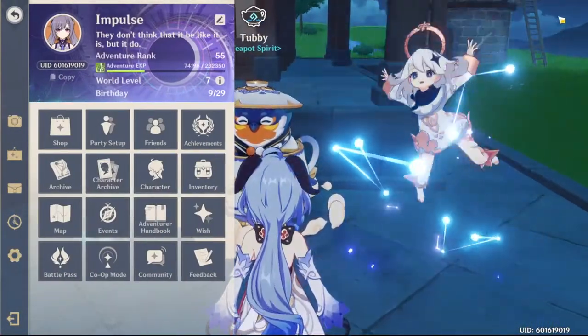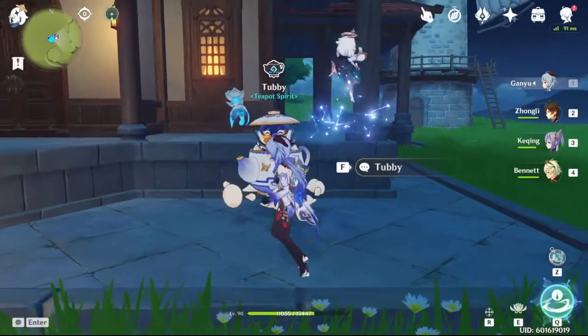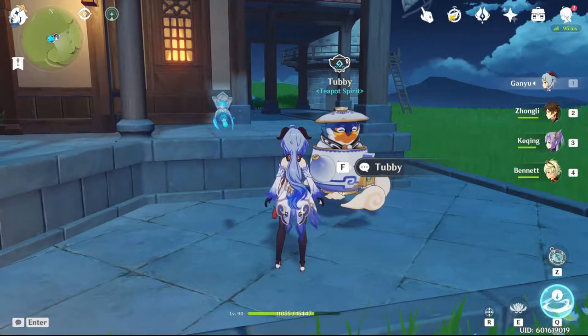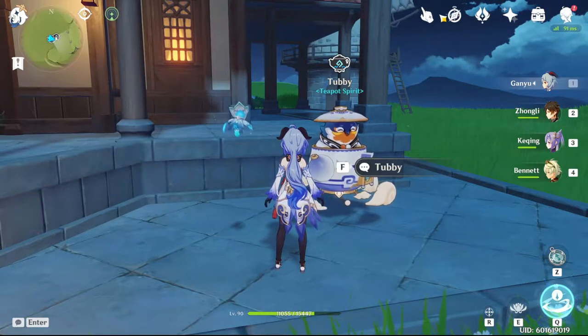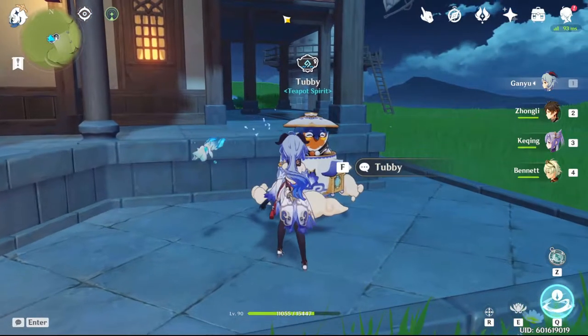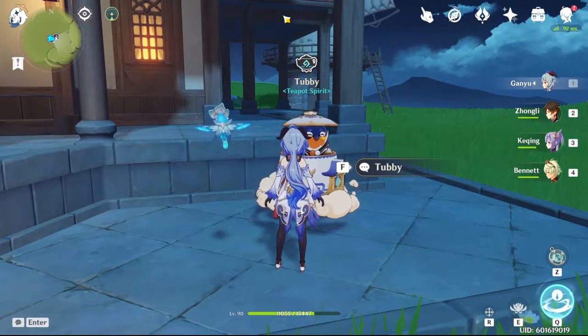That ended up not being much of a TLDR, but let's go ahead and dive into that stuff. First and foremost, after you get your 20,000 realm currency for the Adeptal Mirror Round 4 up here, it just disappears — there's nothing after it. You don't get any further furniture. But you do need to finish that as fast as you can if you're trying to rush to Trust Rank 10.